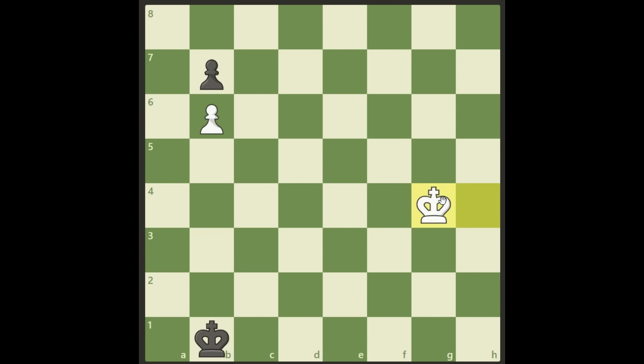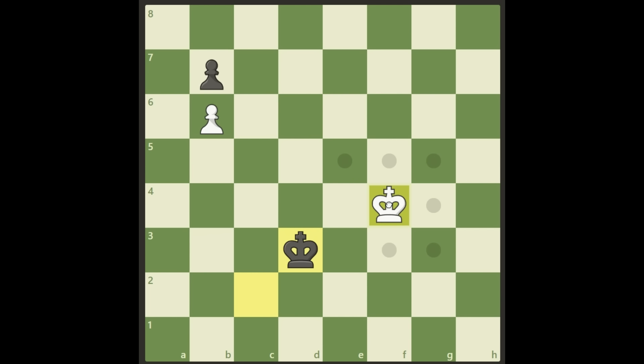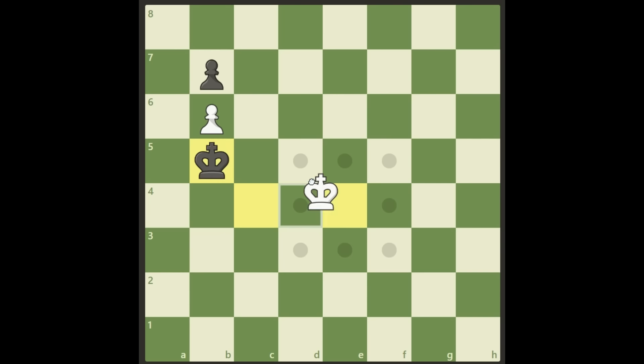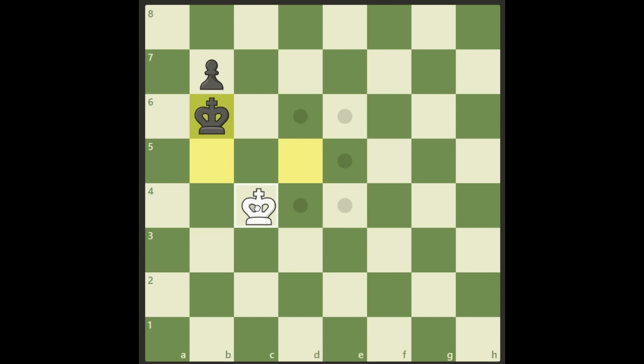What about king g4 then? Well, this is losing also due to king c2. This is a very important move for black to start with — he needs to take the opposition out here. And now if we try to do something like going down here, black will come to d3, forcing us into the same variation. We cannot go around, it's too slow. If we go to f3, we just don't have time to catch him. He will go there and have the time to go to a5 again. And like before, it's winning for black.